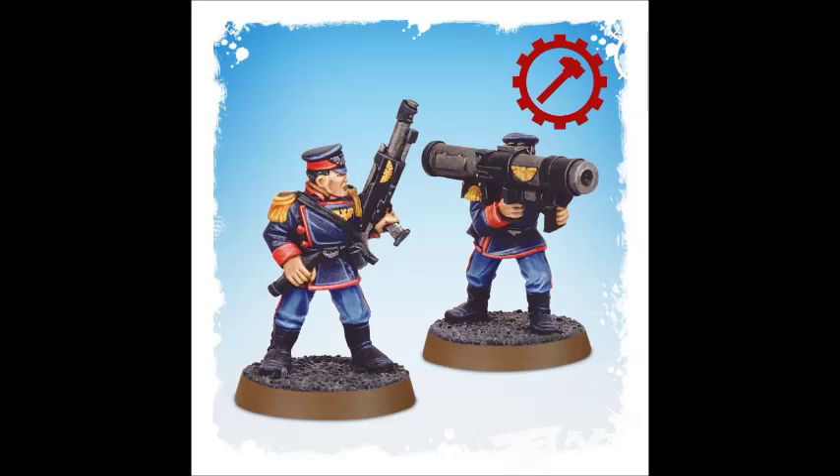The missile launcher is 15 points — the next level up. The mortar was 5 points, the autocannon and heavy bolter were 10 points, and the missile launcher is 15 points. For 15 points, you get a weapon that has 2 distinct firing modes — potentially 3 distinct firing modes, but we'll get into that in a little bit. The 2 most common firing modes are frag and crack.